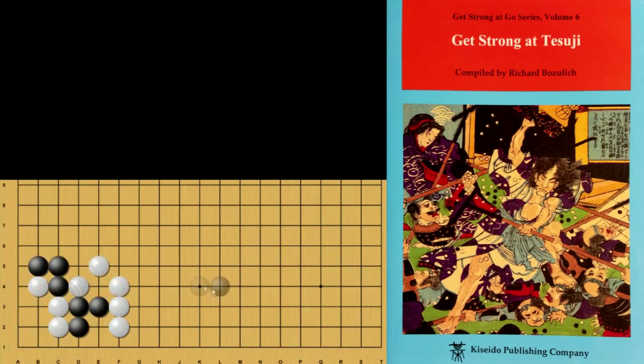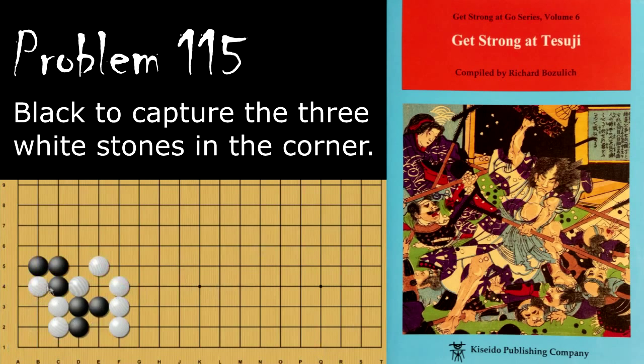Moving on to problem number 115. Black is looking to capture these three White stones in the corner. Black's move is the clamp here. Even if White resists with a move like this, Black will simply connect underneath. If White tries to atari, that's fine — Black still has too many liberties compared to White's. And even if White tries to poke at this cut, Black will simply atari these stones and be fine.